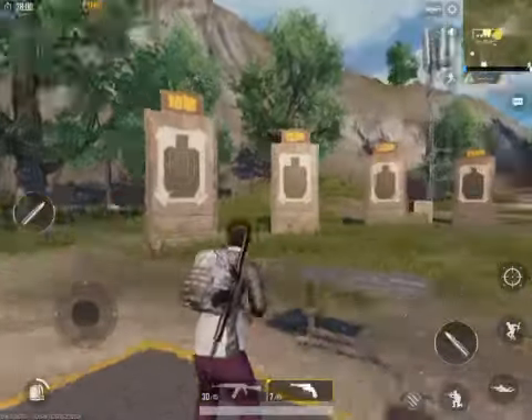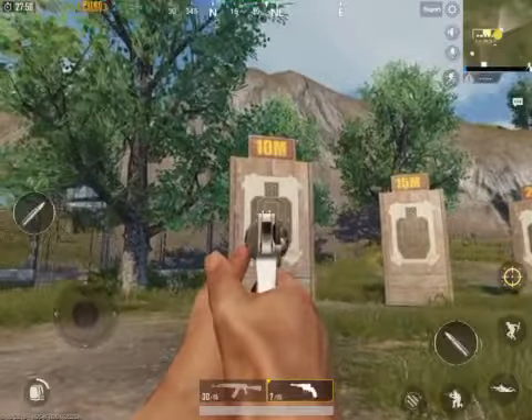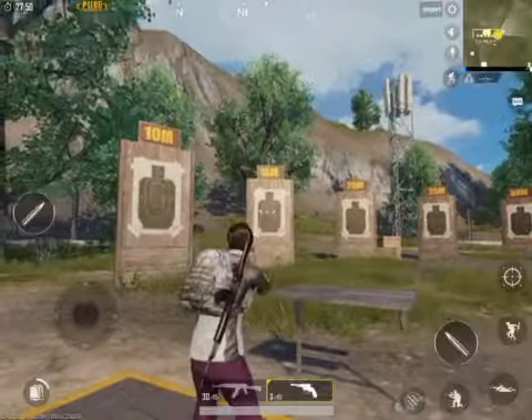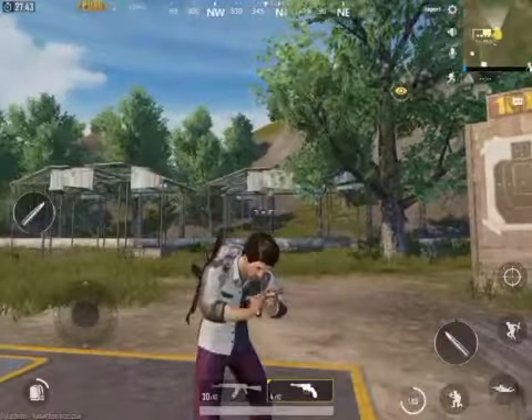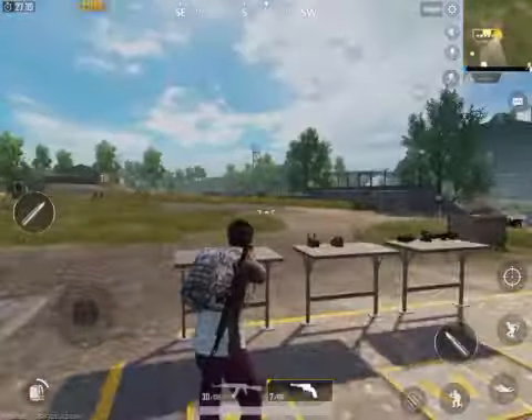Starting off with a revolver or just a pistol. You can just fire from the hip like this — and this, and this. You need to wait for reloading, and it takes quite a bit of time to reload it.